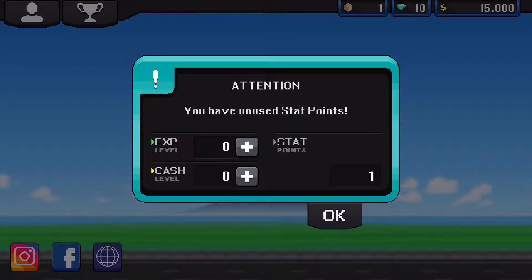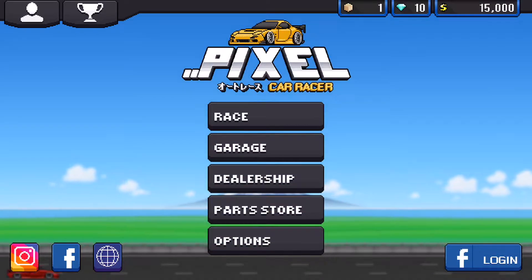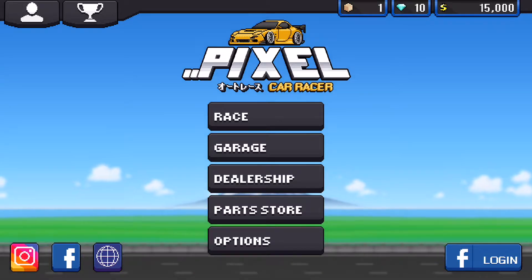Log in with Facebook to know many more features including cloud saving. I don't really need cloud saving anyway. You have one unused stat point - what do these do? We want cash, don't we. Let's go for cash - done.